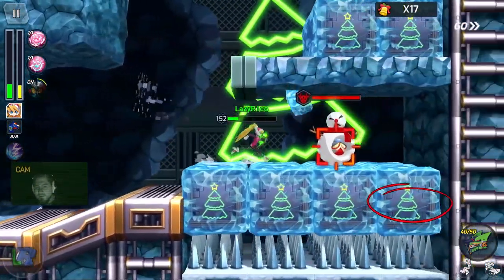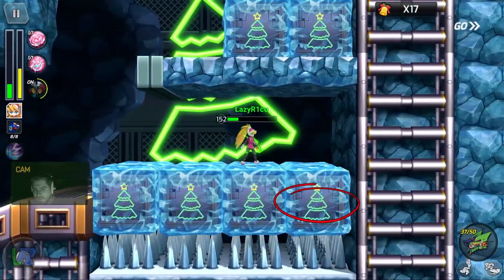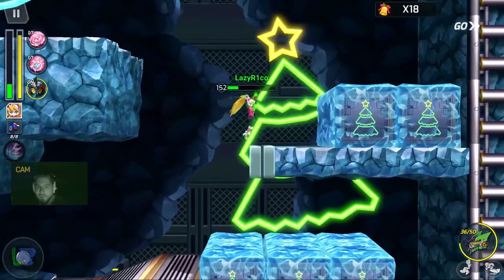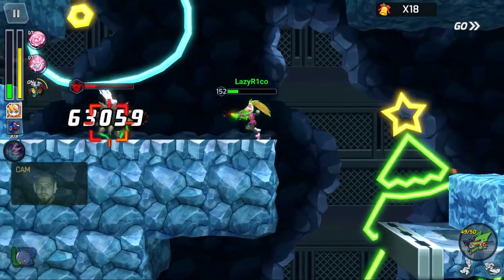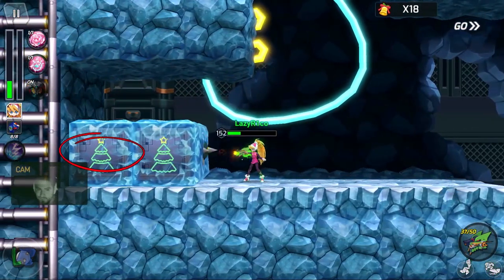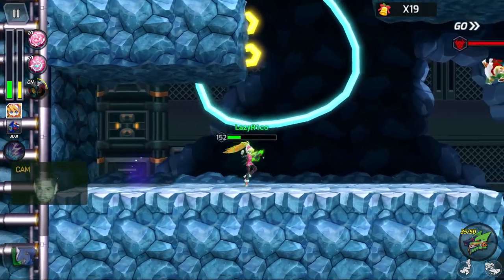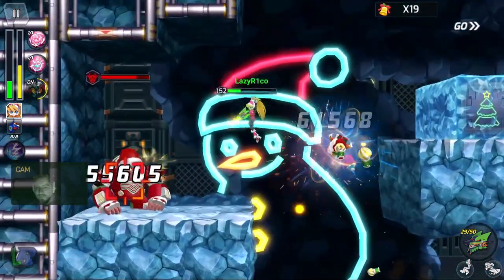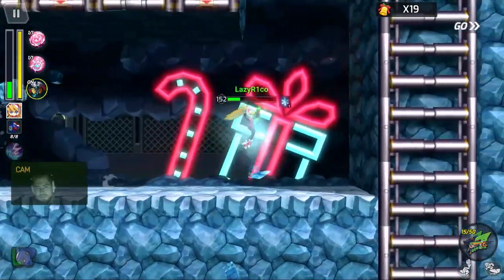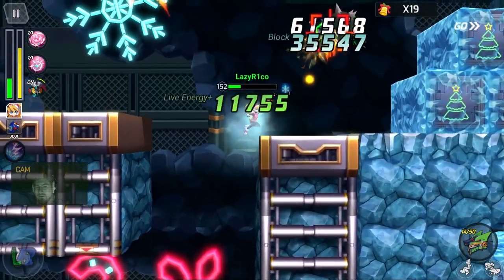Now over here at the bottom right you have to manually aim. Don't shoot the other boxes or else you're going to get hurt by the spikes. Over on the left here it auto-aims to the top, so you have to manual aim to the left. The next one is the same thing here on the top right — you will have to manual aim down below.